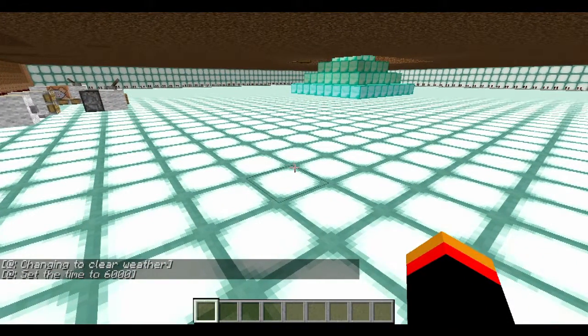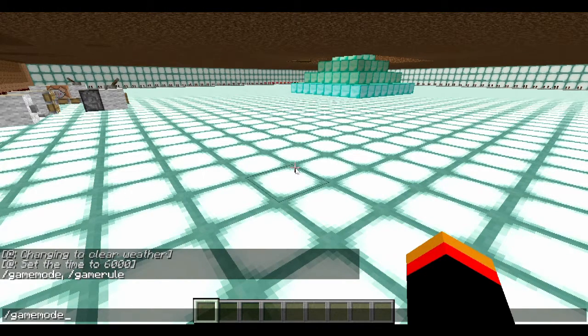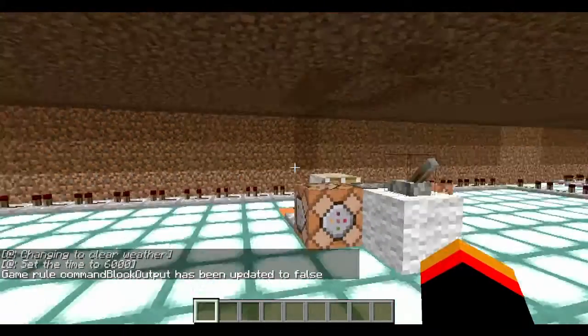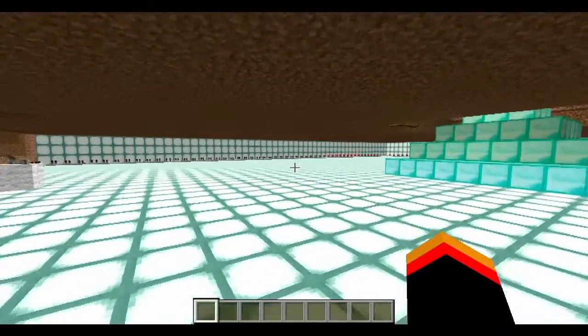The problem is I don't want this popping up on the bottom of my screen every minute and a half saying you've changed the time. So I'm going to do a slash command which will be gamerule, then hit tab, do commandBlockOutput, and then set it to false. I'll hit that, and then every time it hits the command block it's going to execute the command but it's not going to update the chat.